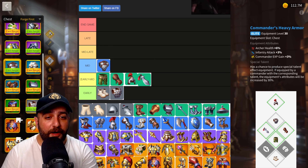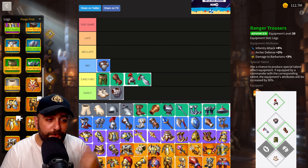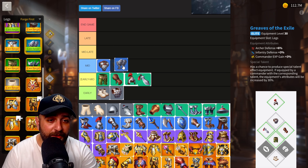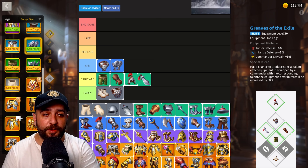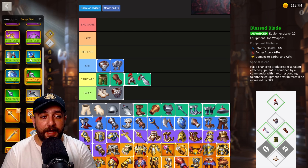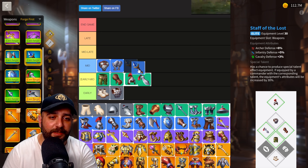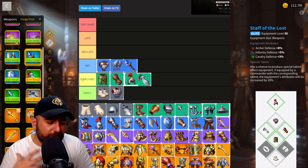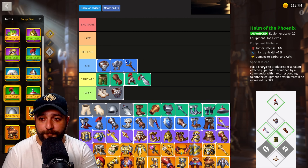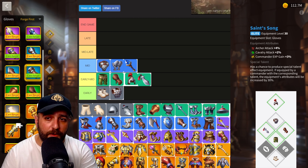Then we are going to transition into mid game. Now our first goal should be upgrading our white equipment. However, when we look at our two white pieces — chest and boots — none of the blue boot pieces are giving us any archer bonuses, literally nothing, so we're going to keep those. However, when we move to chest, this is going to be a massive upgrade: Commander's Heavy Armor. From 3% attack you are going to jump to 6% archer health. This is going to be massive, so in the mid game you definitely want to have this on your archer marches.